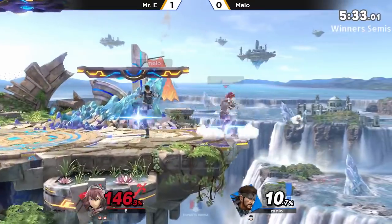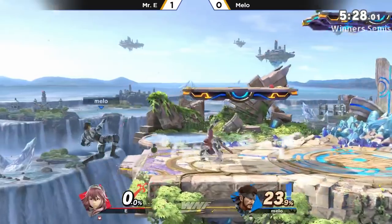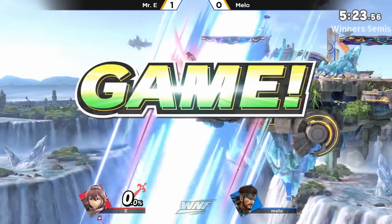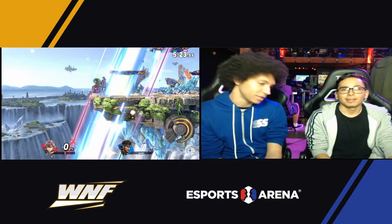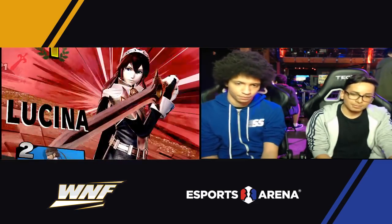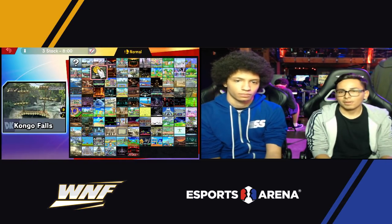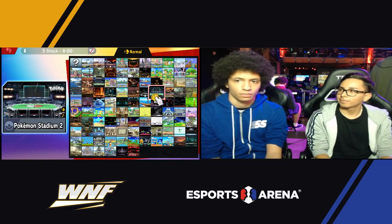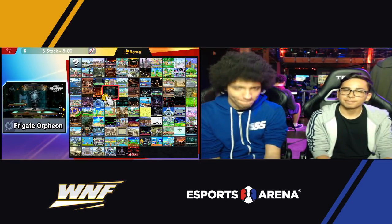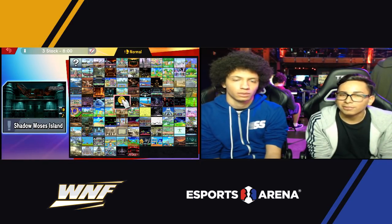Up smash — the mortar not gonna be enough. Really great down smash. He used the up smash to prevent Mr. E from going off, and now he's gonna use C4. Snake can use the C4 to secure his recovery back — he can detonate it on himself to pop back up into the air and get another up special. But in most cases, he'll just tech the stage and then up special, like a two-link Young Link situation. Unfortunately for Melo, the C4 was already on the stage and he was not able to get it.